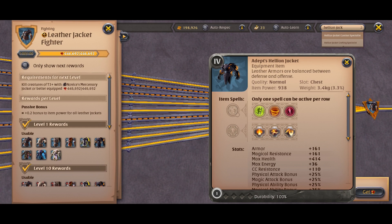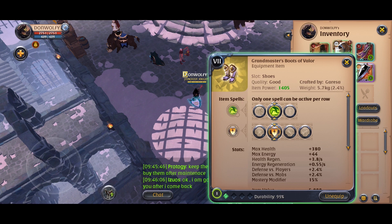For the helium jacket you must choose the lifesteal aura active and the balanced mind passive. For the boots you can take any kind of plate boots.